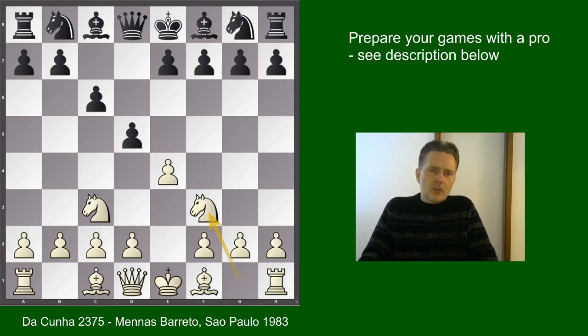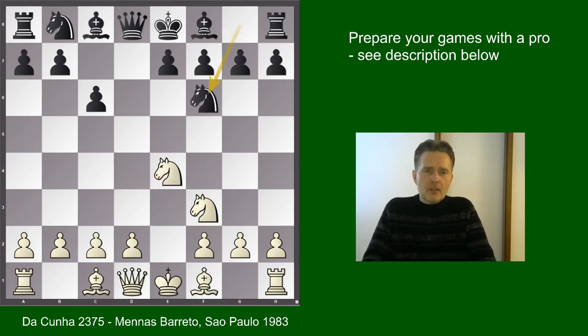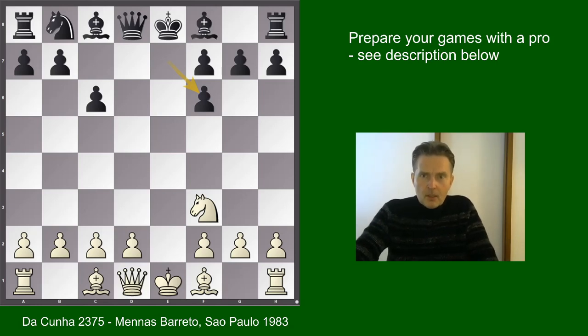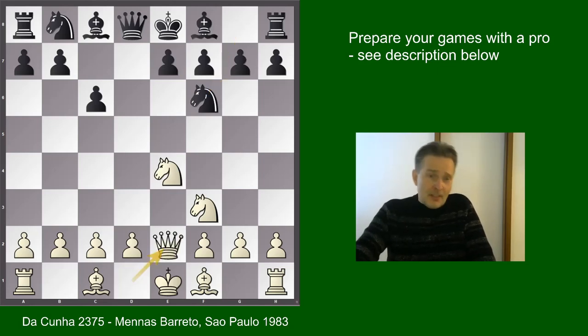Now in the game we saw bishop g4, which I consider to be the most solid line for black. But before we go into that, let's have a look at the alternatives. A decent move is dxe4, knight e4, knight f6. Black intends to steer the game to the knight f6 variation of the main line. So if white now took on f6, ef6, we would see this very line if white would come up with d4 — it would then be a mere transposition of moves. But very often the white players try to deviate and play queen e2, setting up a nice trap.